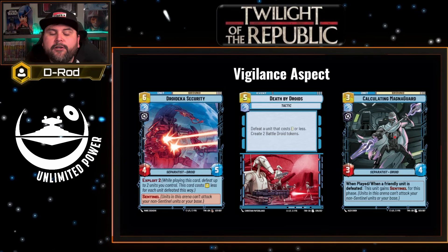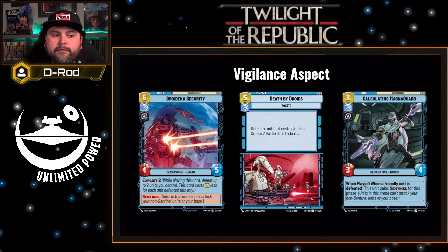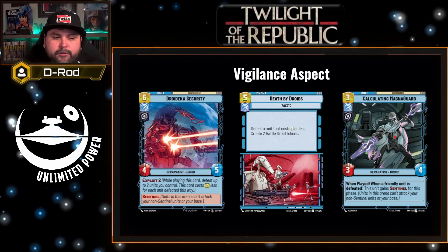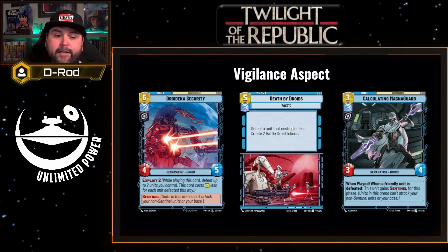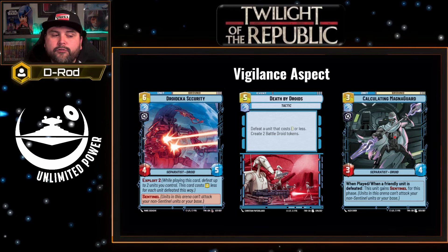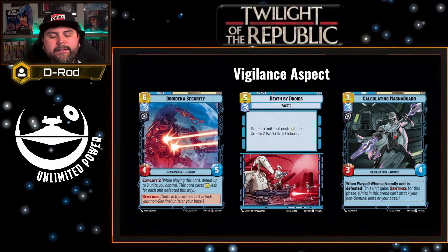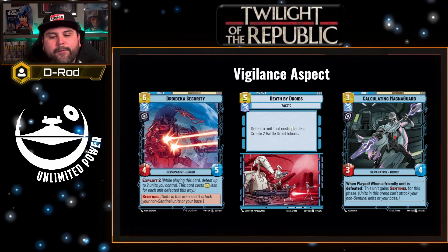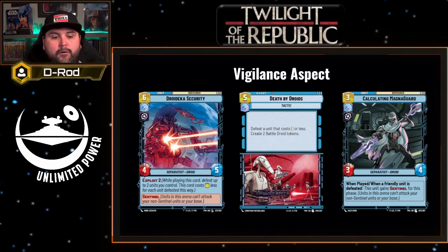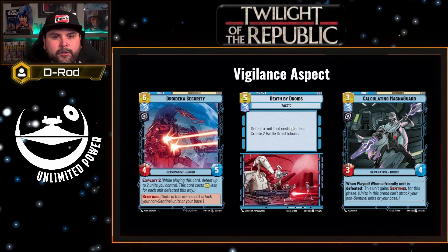In the vigilance aspect, the Droideeka Security has exploit two and is a six cost four five with Sentinel. Sentinel is going to buy you some time and keep a lot of your units in play to have a little more control of the game. Exploit is going to allow you to lose units when you need to, so you can get out the Sentinel unit quicker. Death by Droids is a five cost event that allows you to defeat a unit of cost three or less and gives you two more battle droids to use with Wat Tambor's ability. And Calculating Magna Guard — one of the Grievous bodyguards — is a three four that says when played and when a friendly unit is defeated, it gains Sentinel for the phase. Using Wat Tambor, you're going to have friendly units being defeated, so this Sentinel trigger may be very reliable when you need it.